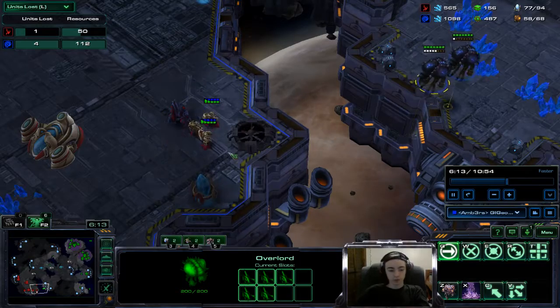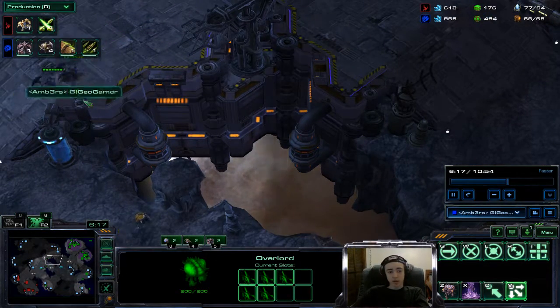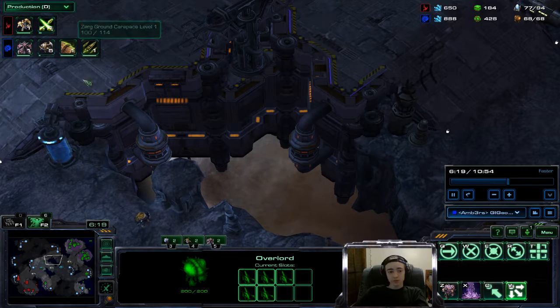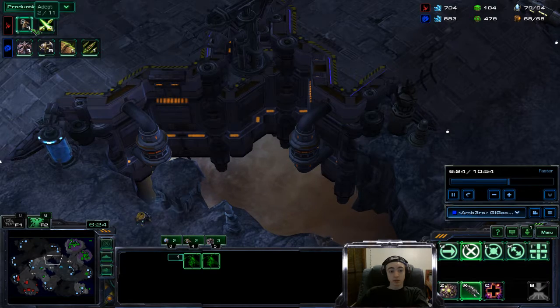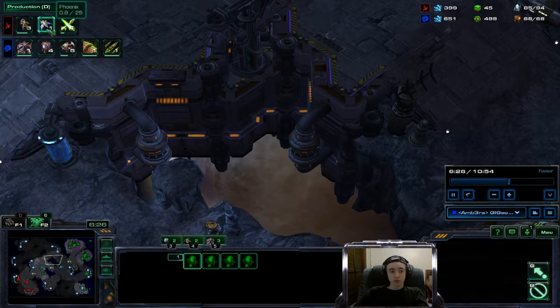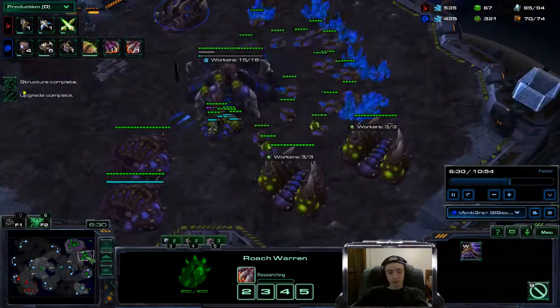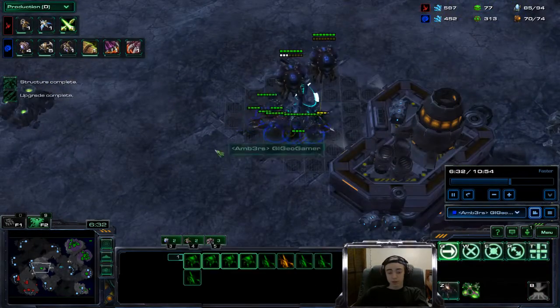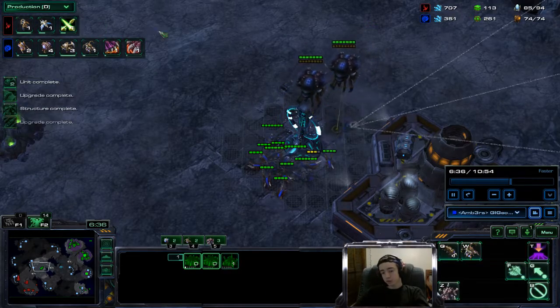Nothing really big from that drop. We have our roaches moving out across the map, creating as many roaches as possible, waiting for plus one, plus one to be done. His plus two is just now starting. His phoenix is coming in - I knew he would get some air, which is why I made that hydra den. He started making a couple hydras and the timing was just amazing in this game.